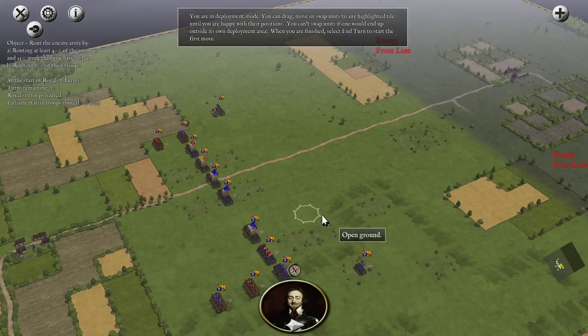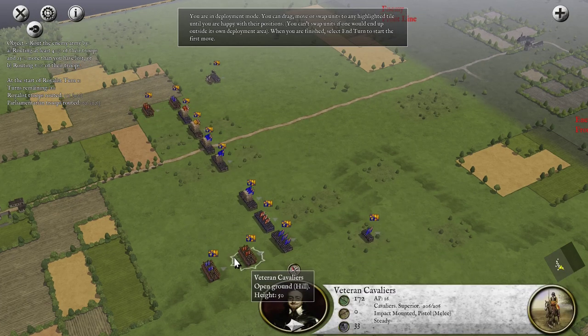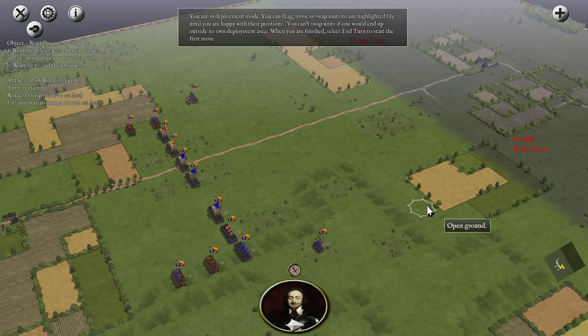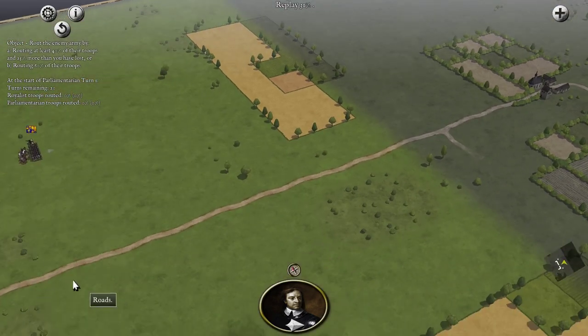Here we are, straightforward deployment: musketeers towards the rough ground, cavalry on each wing, Pike and Shot in the center, and dragoons to evade over here. Let's see force comp and deployment.